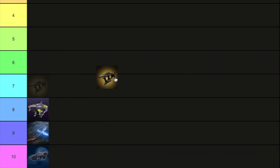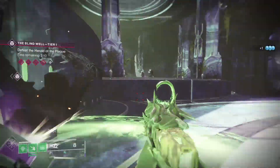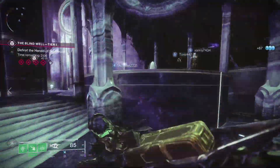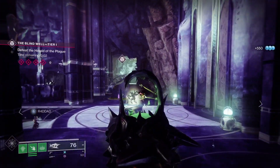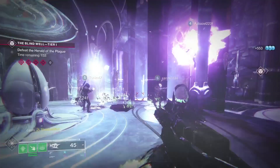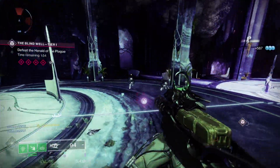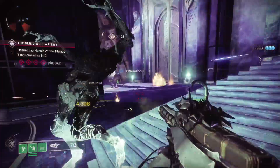At number 7 is the Osteo Striga SMG. Why? Cause it's a poison SMG that spits bullets at enemies, turning them green and sick, making them take damage over time, then with a green explosion after a kill. Best thing here is, with the catalyst, kills will overfill your mag so you can keep popping them with those green darts. It's always fun to kill one enemy in a group and just start watching them all get poisoned.